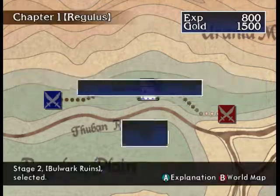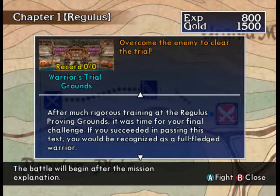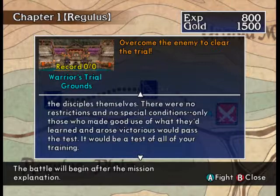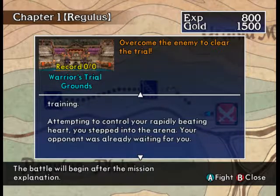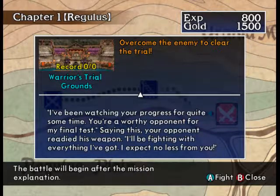We now go to the Warriors' Trial Grounds. After much rigorous training at the Regulus Proving Grounds, it was time for your final challenge. If you succeeded, you would be recognized as a full-fledged warrior. The test consists of combat between the disciples — no restrictions, no special conditions. Your opponent said, 'I've been watching your progress for quite some time. You're a worthy opponent for my final test. I'll be fighting with everything I've got. I expect no less from you.'